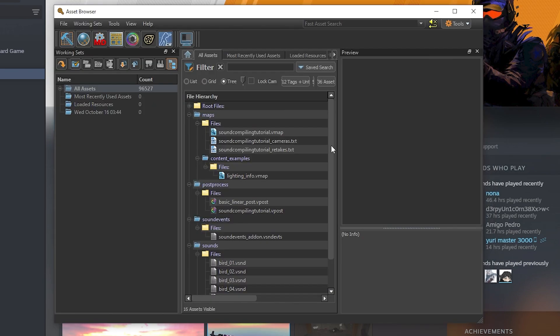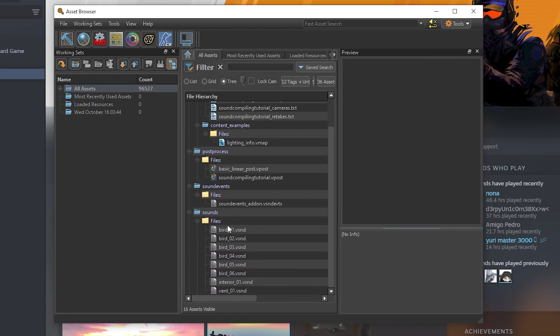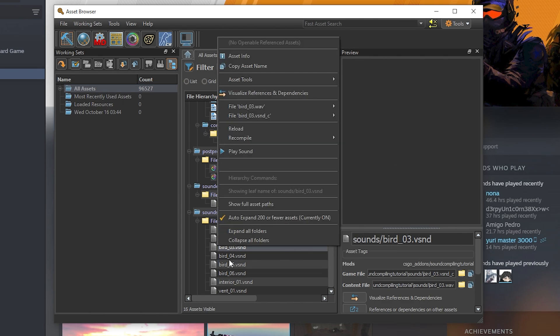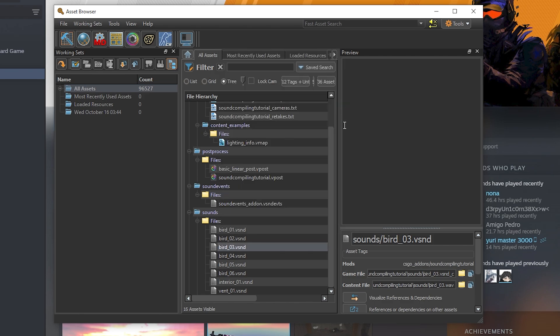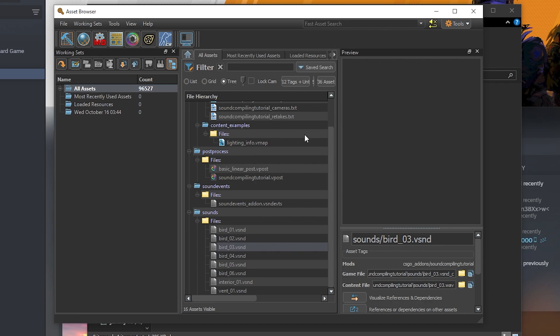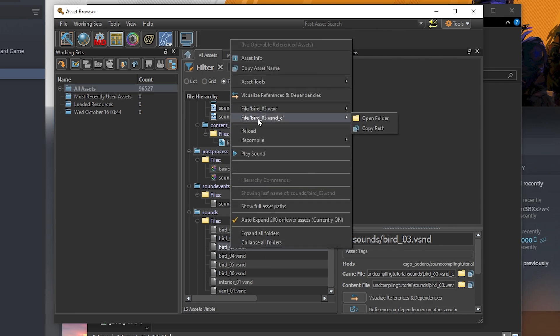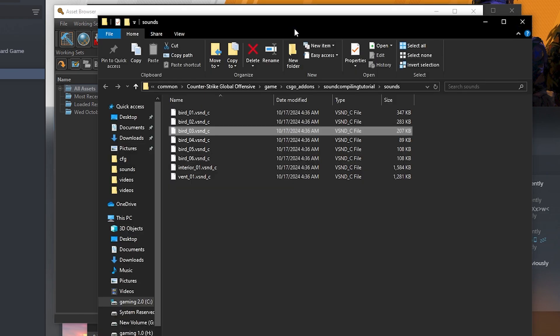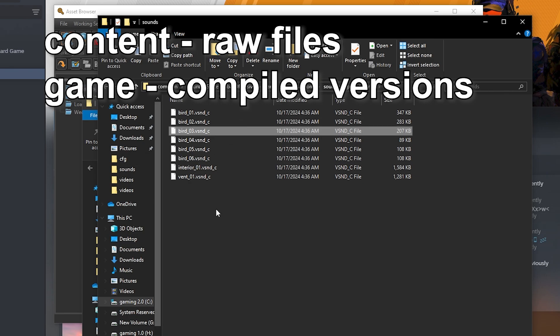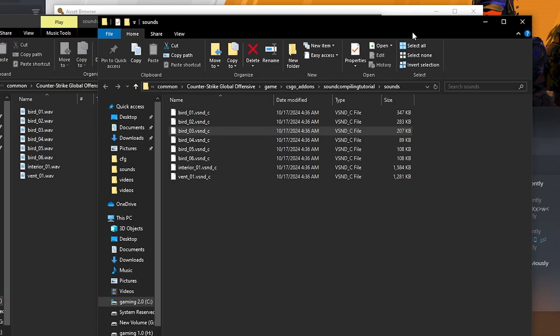Launch the tools and you can see the files within your add-on, including a sounds folder. Right-click on a sound and find the file with the '.wave' extension, then open the folder to that location. Note the file directory — it's under 'content/csgo/addons'. Now if you right-click the compiled '.vsnd_c' file and open its folder, it'll show 'game/csgo/addons'. The difference is: 'game/csgo/addons' is for compiled files, and 'content/csgo/addons' is for raw source files.